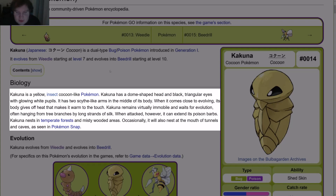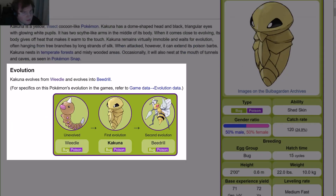Kakuna remains virtually immobile and waits for evolution, often hanging from tree branches by long silk strands. When attacked, however, it can extend its poison barbs. Kakuna nests in temperate forests and misty wooded areas. Occasionally it will also nest at the mouth of tunnels in caves, as seen in Pokémon Snap. Kakuna evolves from Weedle and evolves into Beedrill.